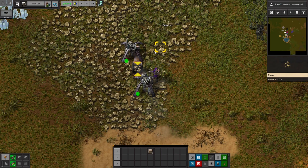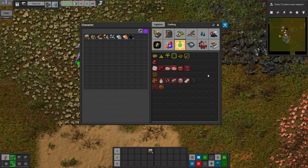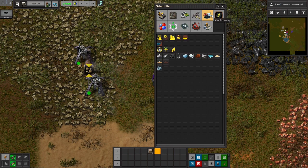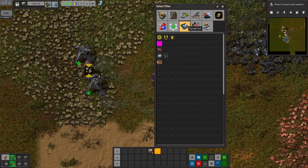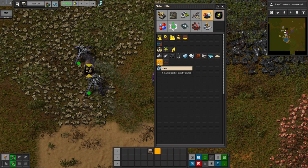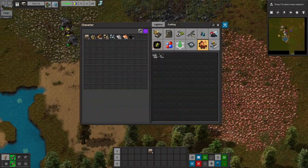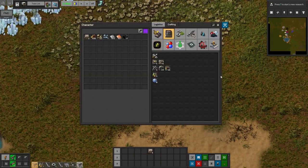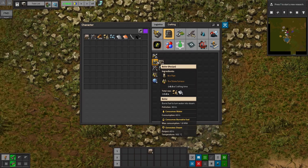If you haven't heard of Pyanodons, it is well known as one of the potentially hardest modpacks, or at least the longest, in terms of the number of intermediates you have to deal with. There are just an absurd amount of intermediates that you need. Space Exploration was very complicated in terms of logistics — going to other planets, all the circuits and logistics. But Pyanodons is just like, 'oh, you want red circuits? You have to craft hundreds of items to get there.'